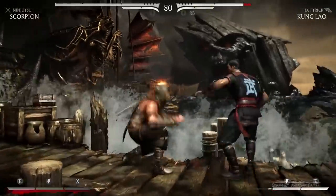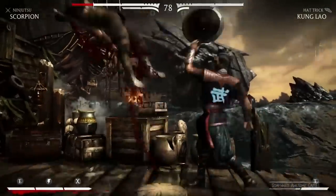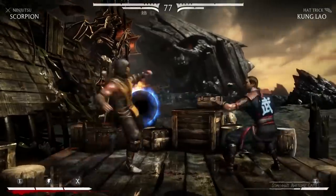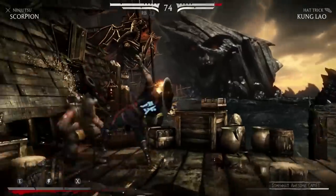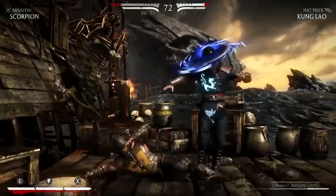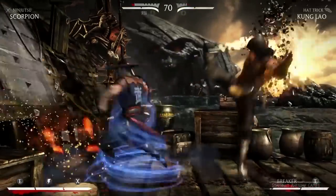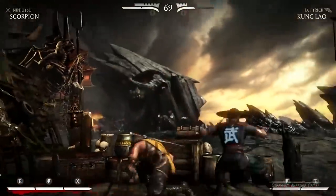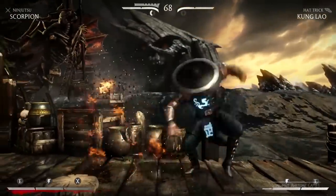But I can teleport — how do you like them apples, Kung Lao? You can teleport as well? You're an ass. I need to hold my controller properly — I'm not actually holding it properly. I just want to grab the fire thing and chuck it at you. Oh, you're going to town on my face. We got you, Kung Lao!